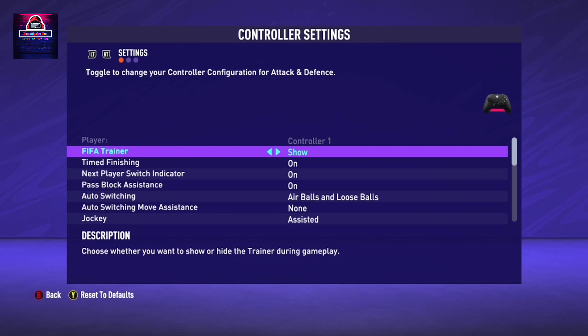The first item on the controller settings is the FIFA Trainer. You would like to put it to hidden - yes, hide it - because you are probably a better FIFA player now, so you don't really need the FIFA Trainer to be on showing what to do all the time, because you already know what to do.